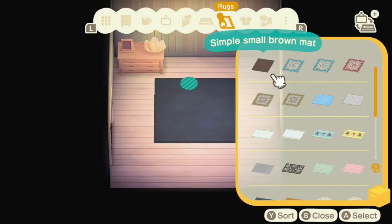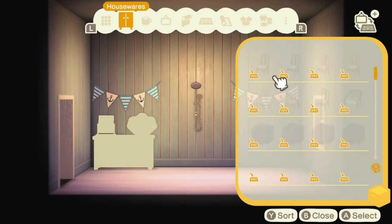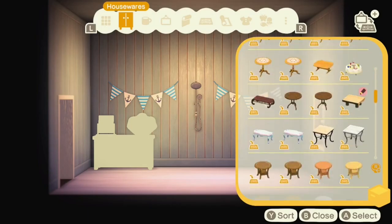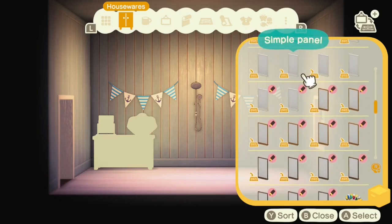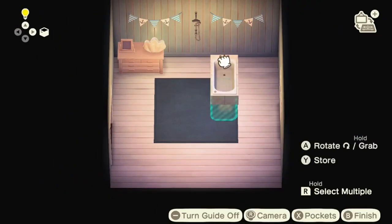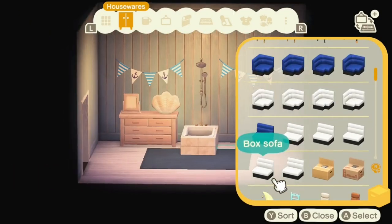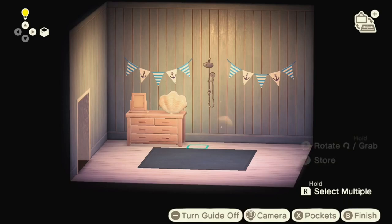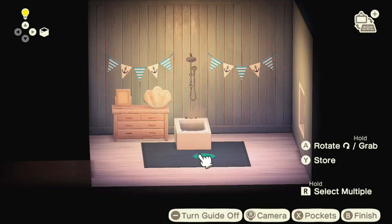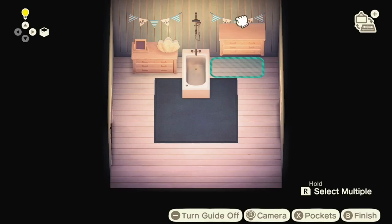For now I had the clawfoot bathtub, but I've decided to change it out. I'm going to put in one of the long bathtubs and have the shower head over the back to give the idea of a bath-shower combination. I had one with tiles but found the lines quite distracting, so I went with a plain white one instead, which I think works slightly better. It's a minor detail, but something that would bug me in the long run.